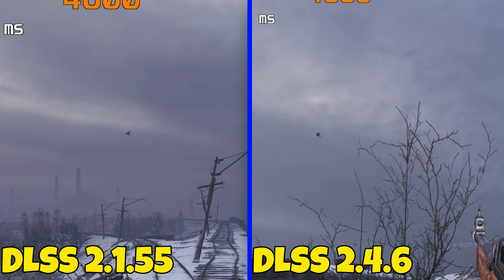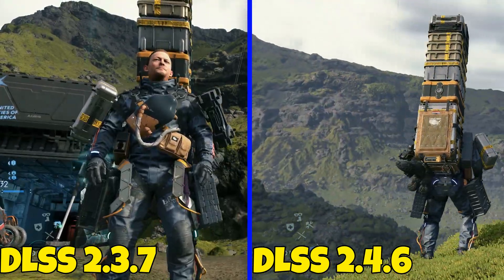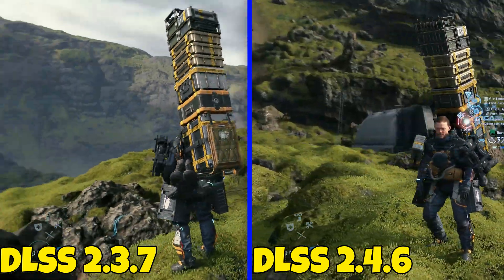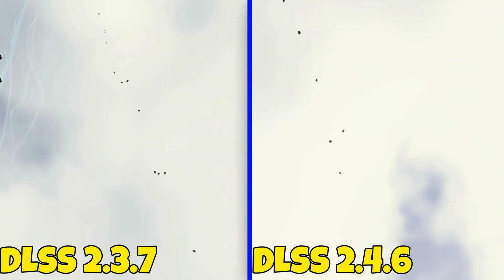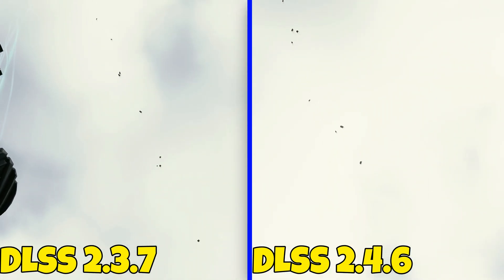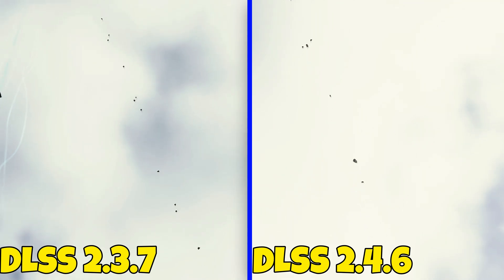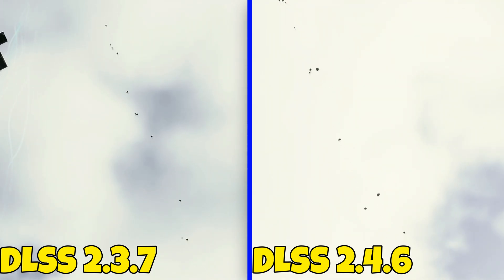Moving on to Death Stranding — the ups simulator. Everything looks beautiful. The only issue is the streaking you can get on the floating rocks while driving on the highways. You can see it here; it's less on 2.4.6, still there but less. Same results as Metro Exodus.